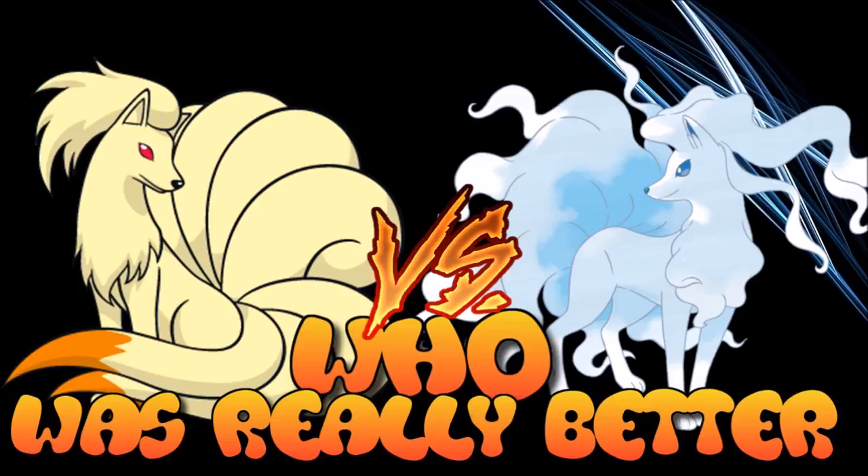While regular Ninetales has been a staple of weather teams in general, it has been kind of a diminishing staple — really impressive but has lost some viability due to Charizard-Y being introduced. But here comes an upgrade in Alolan Ninetales, where Ice is now the factor. So I'm going to look at these two as critically as I can and see, at the end of this video, who is really better.